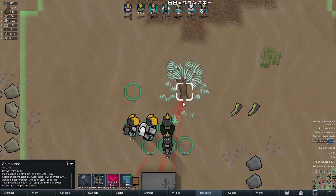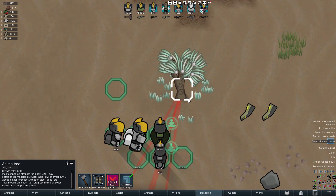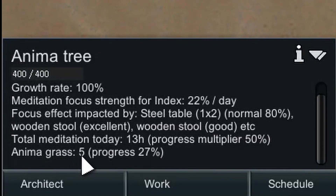While they're worshipping at the anima tree, it causes anima grass to grow. You can see anima grass count going up and up. Total meditation today is 14 hours, with a progress multiplier of 50%. For the first 12 hours you get 100% progress multiplier; after that it drops to 50%. This is just the cumulative amount of hours from everyone worshipping at the tree.